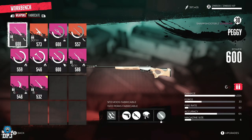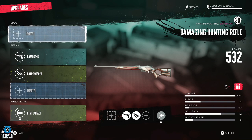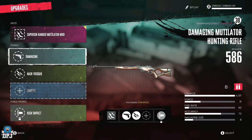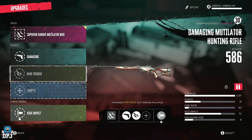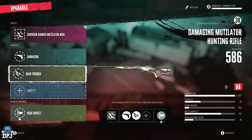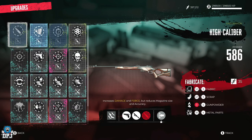Once you have this weapon, you want to put on it basically what I've got on my Peggy. You want to put on the Superior Range Mutilator mod — that's what you want on this, no two ways about it. Keep the damaging perk on there. For the next slot, you want this one right here — hair trigger increases fire rate but reduces accuracy, forget that one. You want the one that isn't hair trigger.